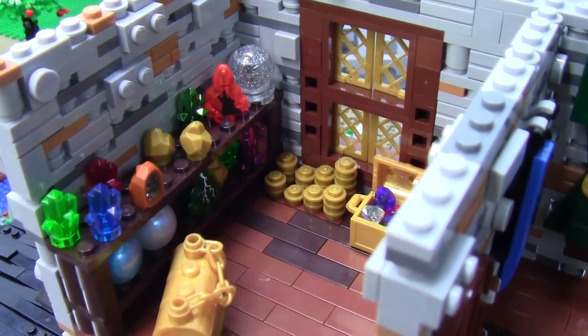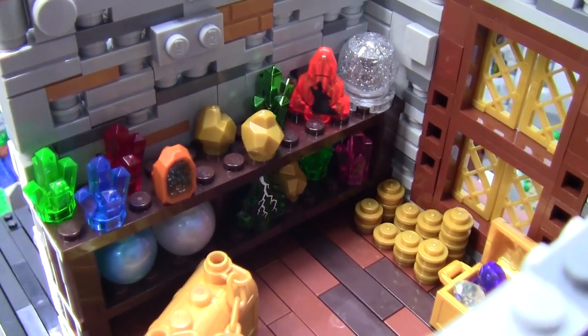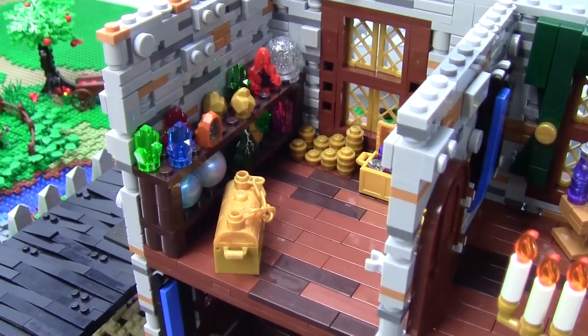The back shelf is piled high with larger objects of luxury, including magical orbs, crystals and geodes. The only other way in or out of the room is through the window, which thieves would have a hard time accessing.